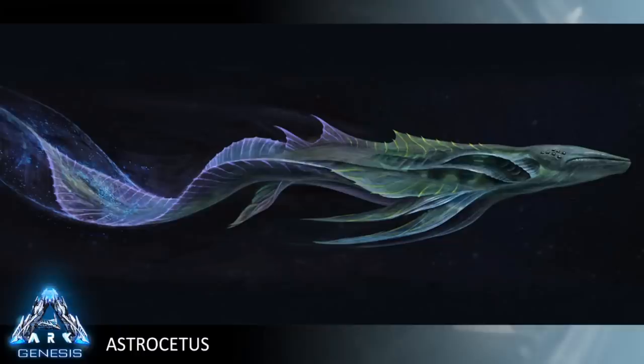Speaking of jumping on things, let's talk about the Astrocetus. You can jump from creature to creature — they're kind of docile. Being a space whale, they have a lot of abilities. Their main one is a teleport — a hyperdrive of sorts. Anything within their close range will be pulled into a bubble and blinked to the target destination as a group or fleet, and you can control that once you tame them. The taming process is not going to be an easy feat.